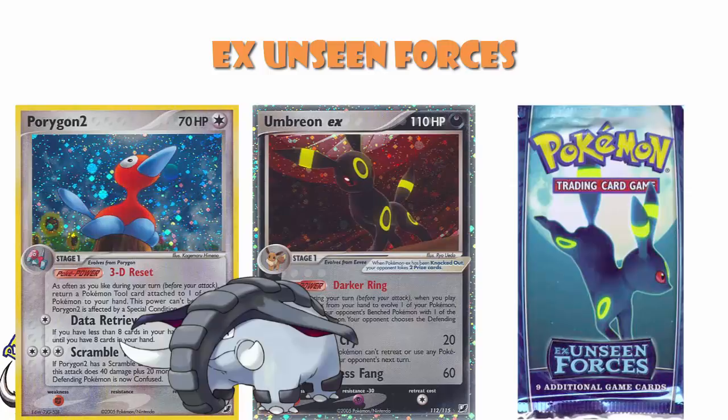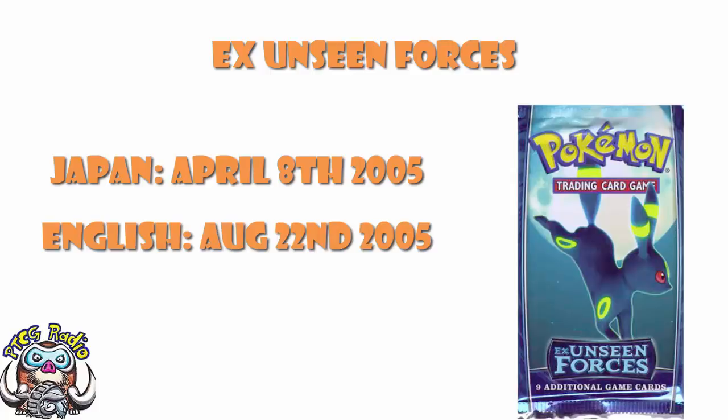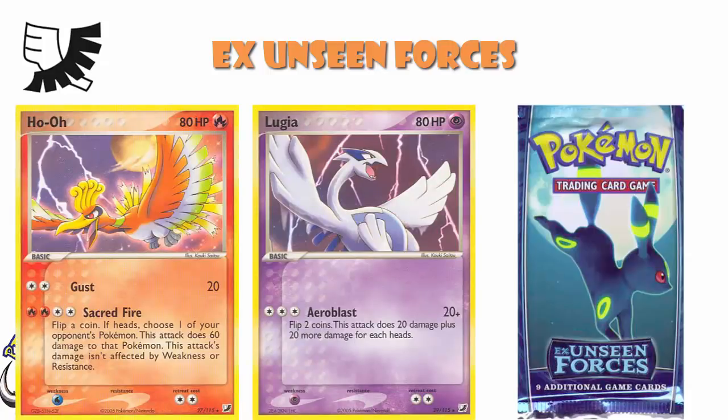Now, this was released in Japan on April the 8th, 2005, and was then released in English — that is US, Europe, etc. — on August the 22nd, 2005. So we're talking a 15-year-old set at this stage. What was very cool about this, and we don't see this very often, is that the logo actually meant something. If you look at the logo of Unseen Forces, you will see that it is literally Lugia's wing and Ho-Oh's wing just crossed over each other, which is very, very cool.